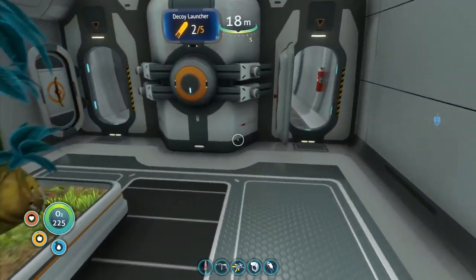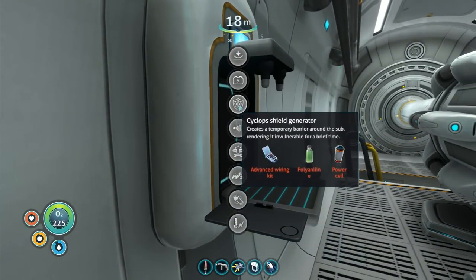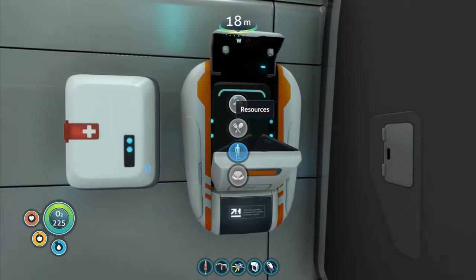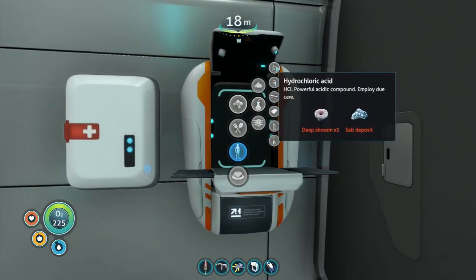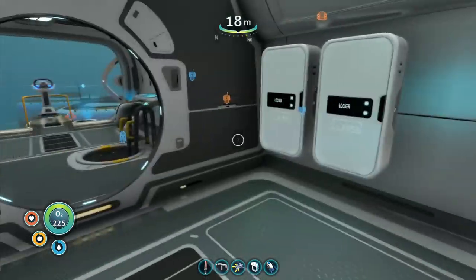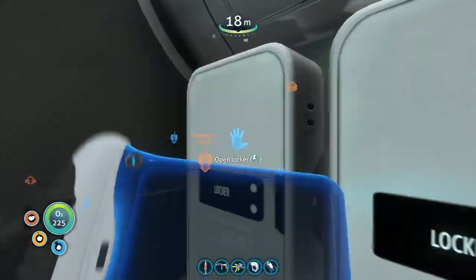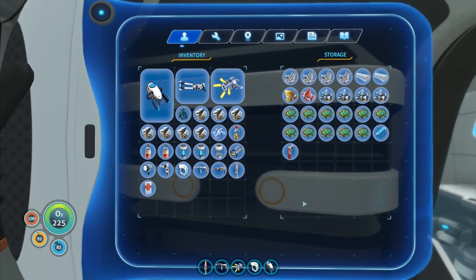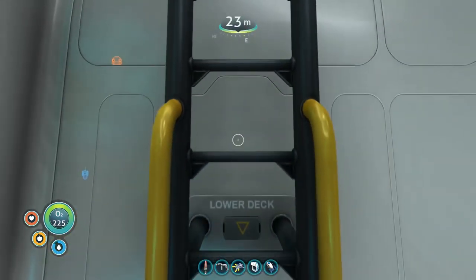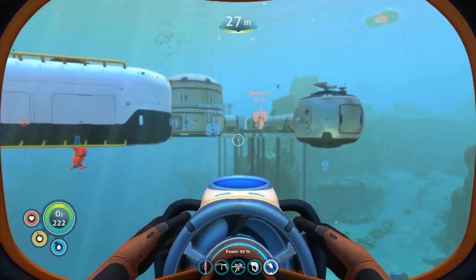I want to look over to the manufacturing area — cyclops shield generator needs advanced wire, polyaniline, and a power cell. We've got plenty of power cells. What do I need for polyaniline? It's an advanced material — benzene, hydrochloric acid, and a piece of gold. We need gold in order to make the polyaniline for the shield generator.